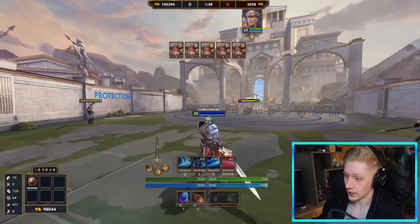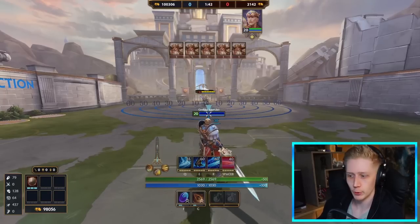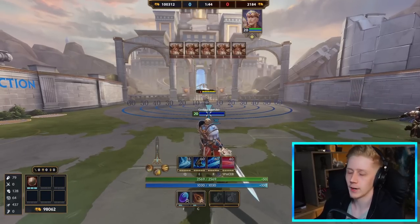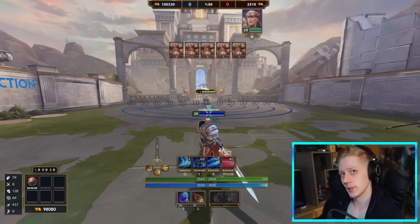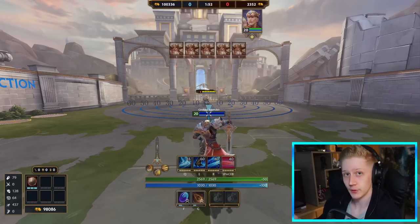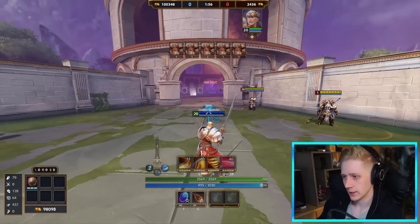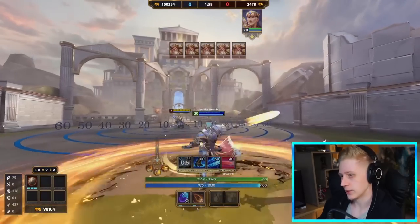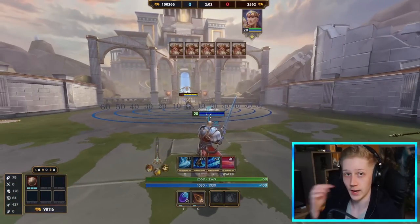Let's just jump right in. King Arthur is a warrior in Smite — a stance-switching warrior. He has two different stances: the blue stance and the orange stance. I'll be using the notation 4A and 4B for his ultimates. The A abilities are the blue ones, the B abilities are the combo stance orange ones, just to make things a little bit easier.